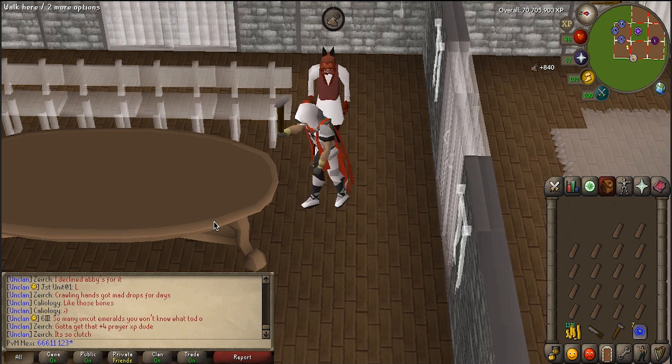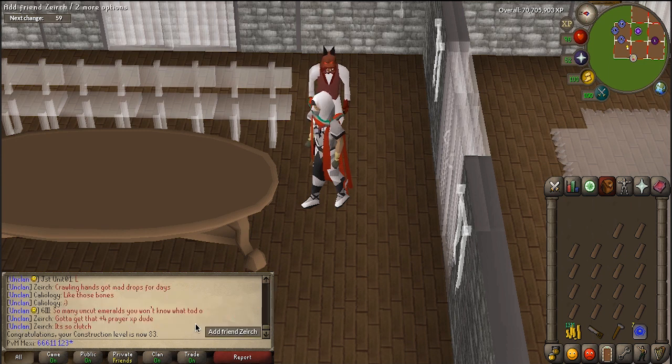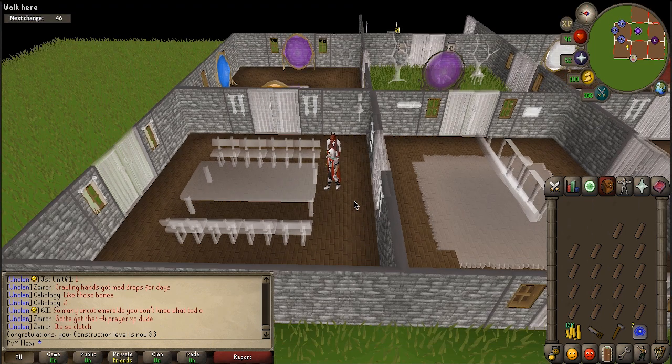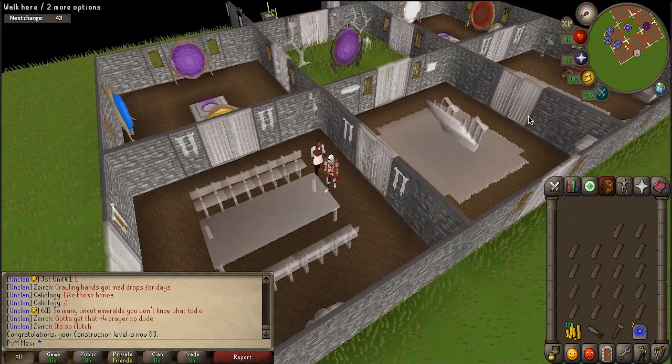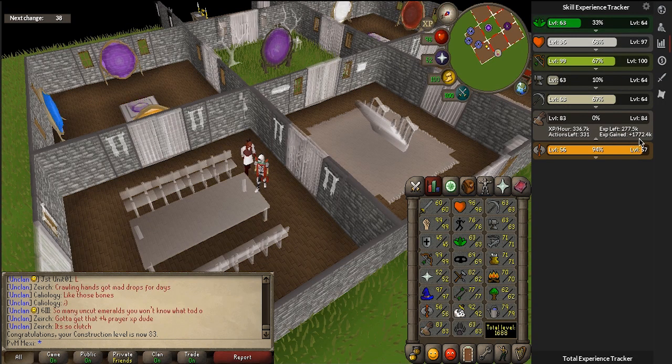I'm about to hit level 83 construction right here. I can now build the decorative dungeon and a lot of stuff, but 83 means I can actually boost myself to level 91 construction and make the ornate jewellery box, which is the last thing I wanted for my house. So now it is time to start redecorating everything — I'm going to remove this and look up a guide on how to make the most efficient house. This scenery is going to change a lot in the upcoming clips.